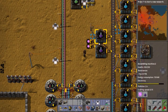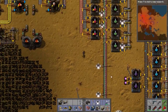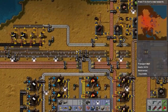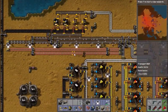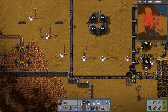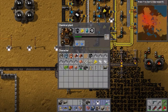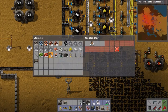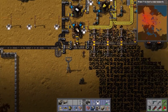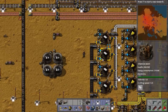You can see here, electricity is an issue again. I'm still not really in a position where I can make solar panels. We've got a problem with iron as well — iron production is very, very low. Coal production seems to have slowed down as well, but I'm using some of the coal here now to make explosives. I'll show you what that's for in a minute. Our petroleum issue has been taken care of — that's all fine.